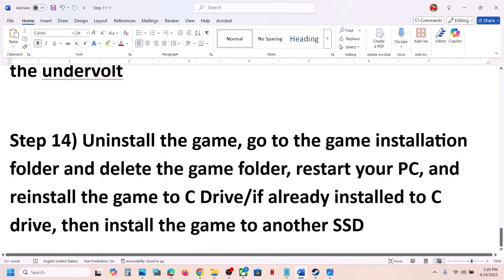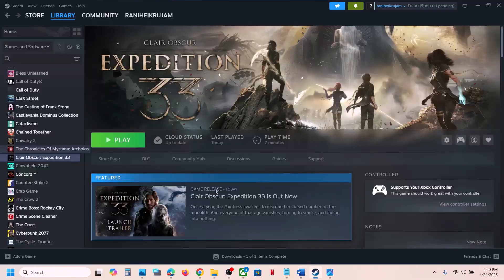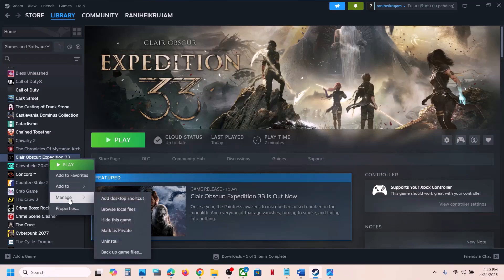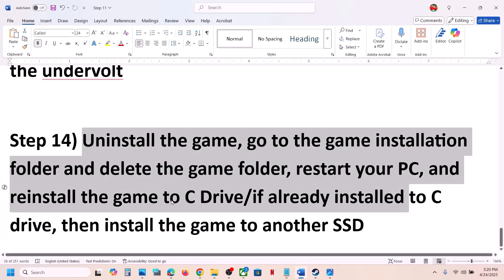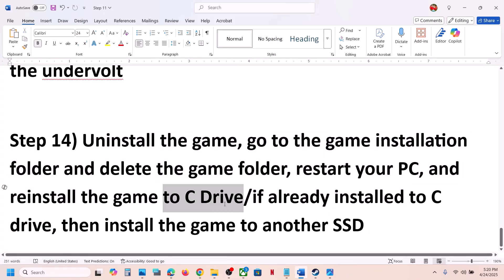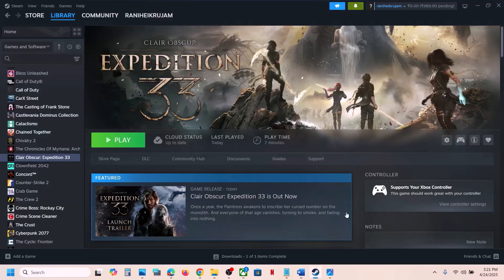The last step is to uninstall and reinstall the game to a different drive. Right-click the game, select Manage, and click Uninstall. After uninstalling, go to the game installation folder and delete the game folder. Restart your computer, then install the game to the C drive. If it's already on C drive, try installing to another SSD. One of the steps in this video should help you run the game successfully on Windows.